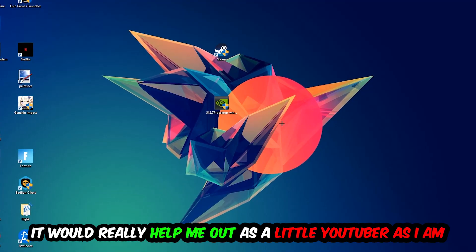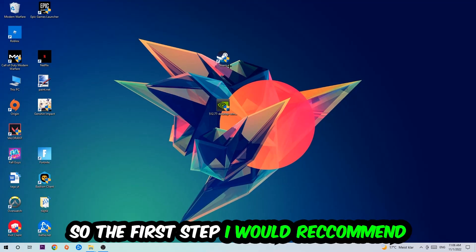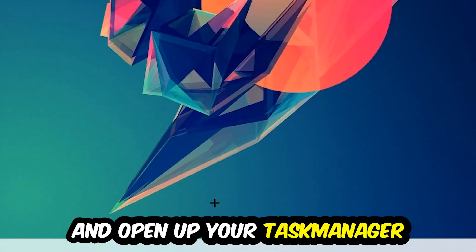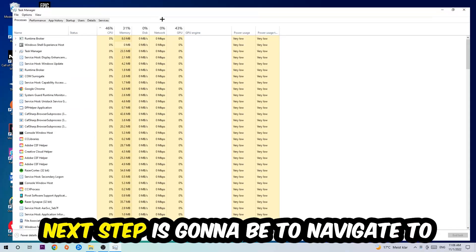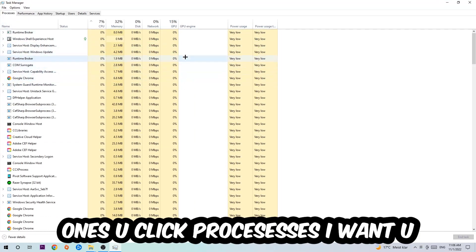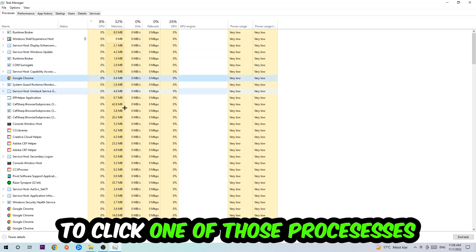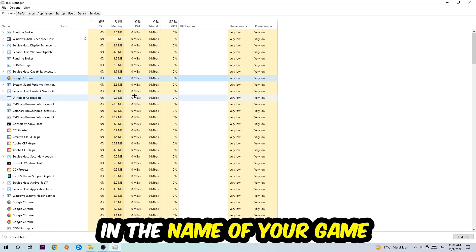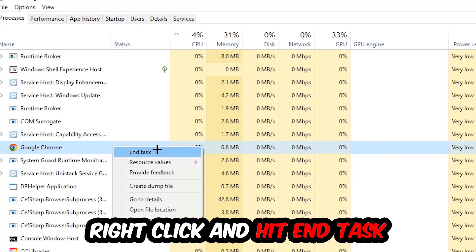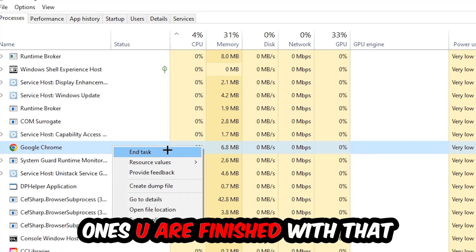So the first step for everybody is going to be to navigate to the very bottom of your screen, right-click your taskbar, and open up Task Manager. Next, navigate to the top left corner, click onto Processes, then click one of those random processes and type in the name of your game using your keyboard. If nothing pops up, you're good. If something pops up, simply right-click and hit End Task. Once finished, close Task Manager.